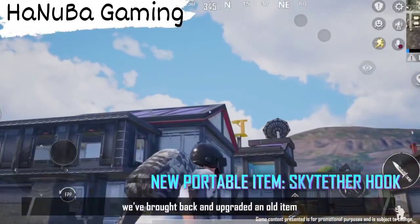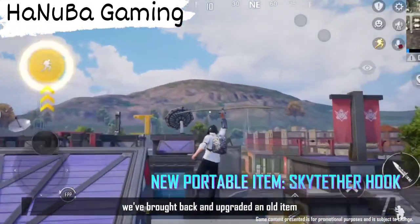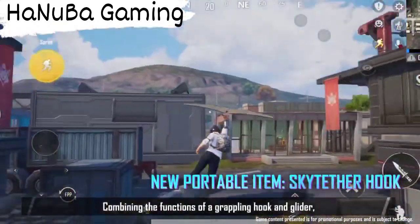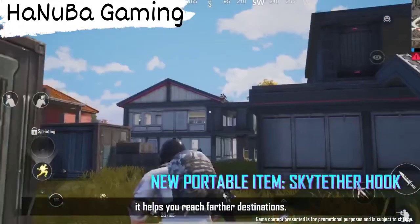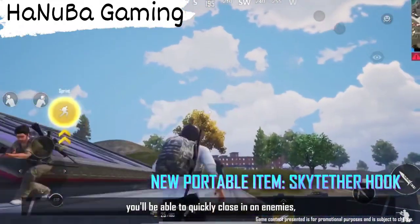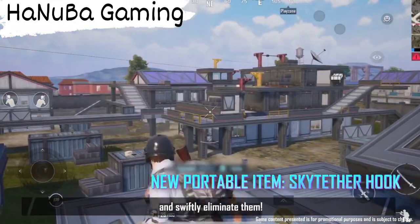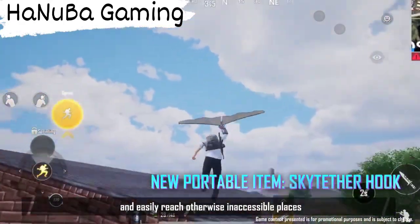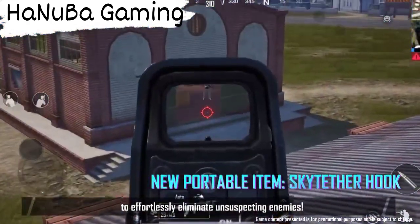In the Shadow Force version, we've brought back and upgraded an old item into a new portable item: Sky Tether Hook. Combining the functions of a grappling hook and glider, it helps you reach farther destinations. Together with the Shadow Blade, you'll be able to quickly close in on enemies and swiftly eliminate them. It also helps you move faster and easily reach otherwise inaccessible places to effortlessly eliminate unsuspecting enemies.